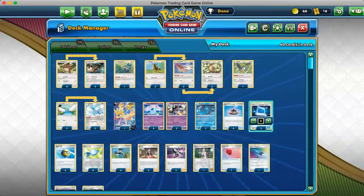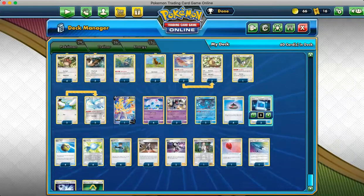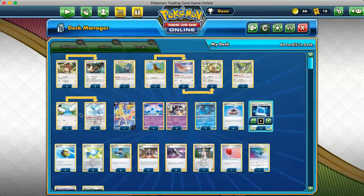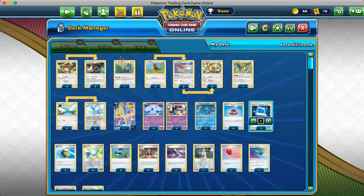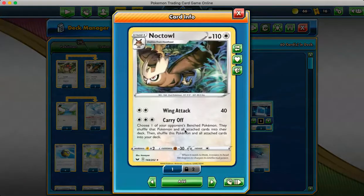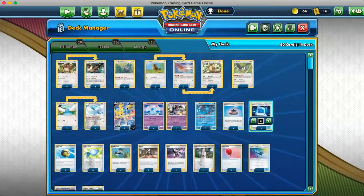We have a 2-2 Altaria line, because since Noctowl goes into the deck — not only does that mean we get to save our Triple Acceleration Energy — it also means we can promote Altaria and wall with Altaria. We can put whatever they're setting up, maybe they're a Runerigus they're setting up so they can attack through Altaria — we just put that back in the deck, promote Altaria, and you can see how that goes from there.